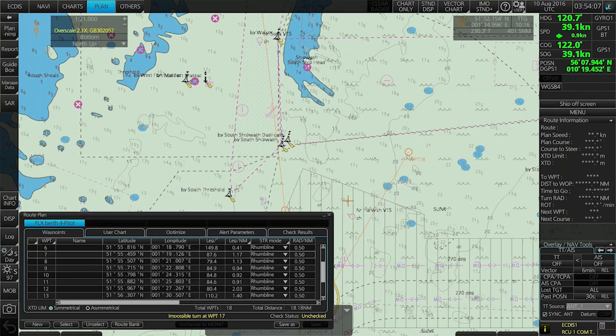Now we are here at the ECDIS and we are going to talk about these alerts: impossible turn, bad leg, and bad turn. They are all part of the geometry check on your ECDIS when you do route planning. You can see now on my route plan that I have an impossible turn at waypoint 17.